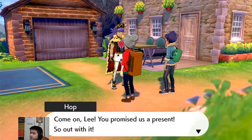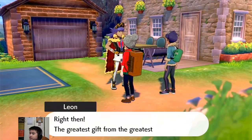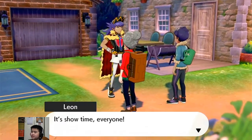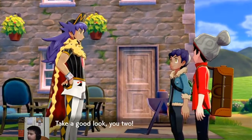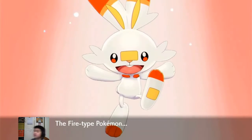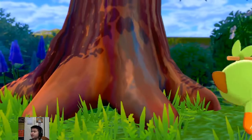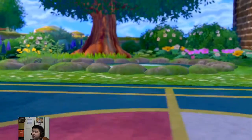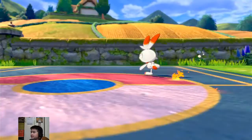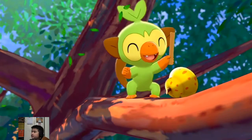Come on Lee, you promised us a present! 'You brought some Pokemon, didn't you?' 'Right then, the greatest gift from the greatest champion — it's share time everyone!' Okay it's loading. Let's see all three — take a good look! Grookey, the grass type Pokemon. Scorbunny, the fire type Pokemon. Sobble, the water type Pokemon. My favorite is Scorbunny but since it's a Nuzlocke I kind of want to do a fan choice.